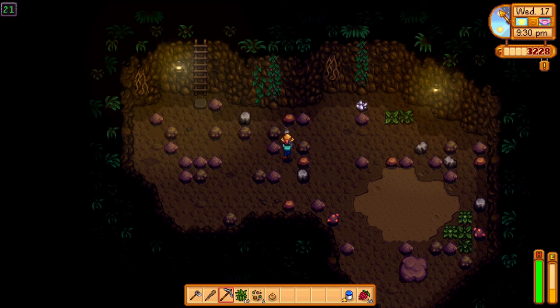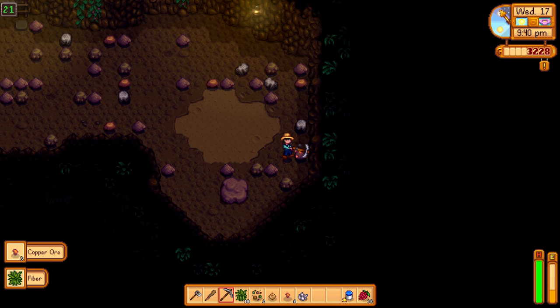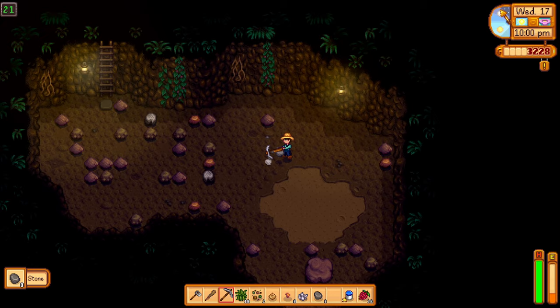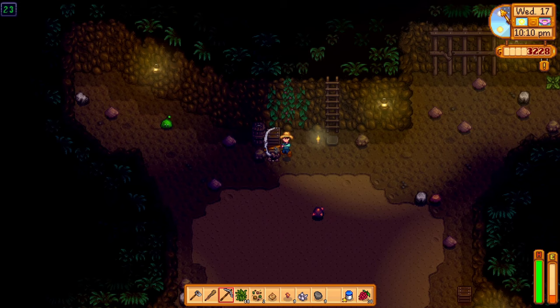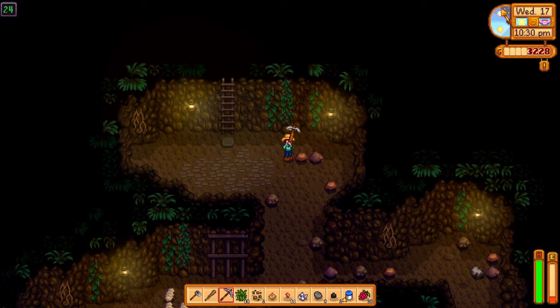We got some more copper as well — it's a good floor here. Excellent and amazing items here, things to help us in our quest to upgrade and earn more money. We're just going to go down and see what happens. We're doing well — we're going to skip some floors today. We're just going to get down as quickly as we can. We actually got to floor 25 — I did not expect that to happen.